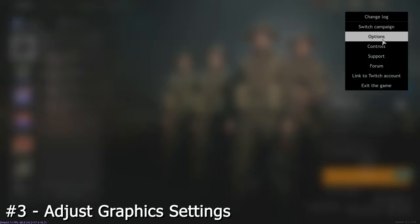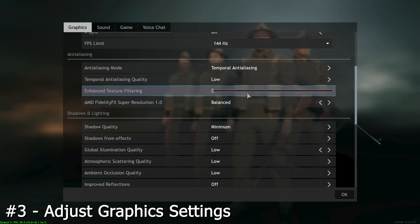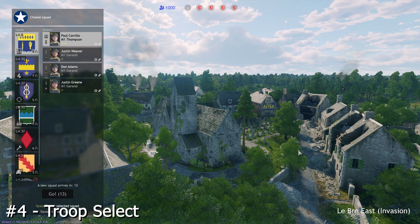Is your PC struggling to cope with the game? Adjust your graphics settings by going to the menu, then options, then graphics and by changing the settings manually. The best ones in my opinion to change for maximum impact include resolution, enhanced texture filtering and texture quality. You can also personalize all your settings here.